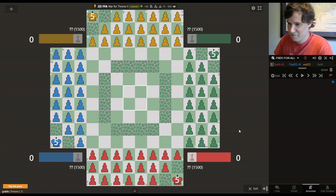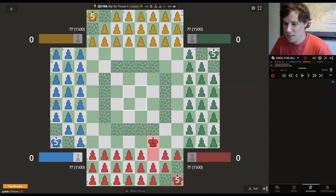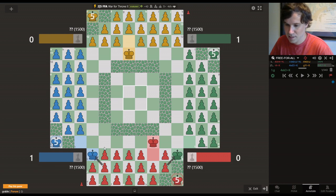Believe it or not, from move one there are some things that can go disastrously wrong for red, and blue, and green. Really, yellow is the only one that's safe in the opening. But if red doesn't do a capture there, let's watch what happens. Yellow does something not useful, takes. Now in this situation, you think okay, well red's clearly lost two pawns, but even still he can capture or capture, and he's up three points for the two pawns that he lost. That should be an advantage — it's not.